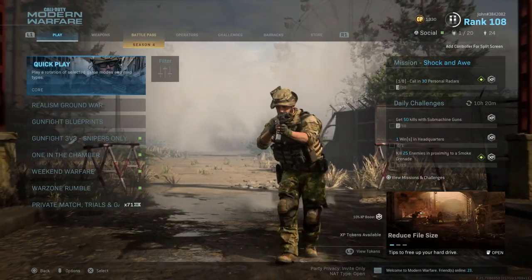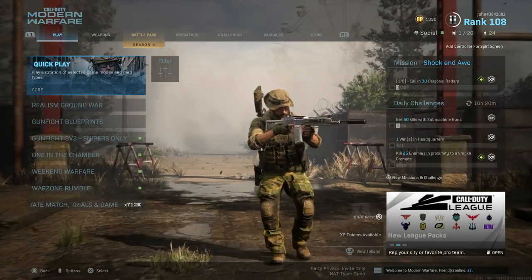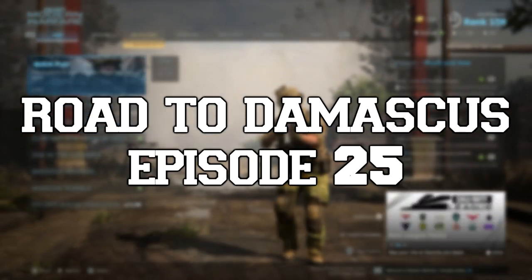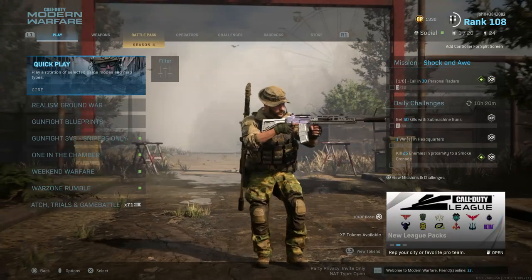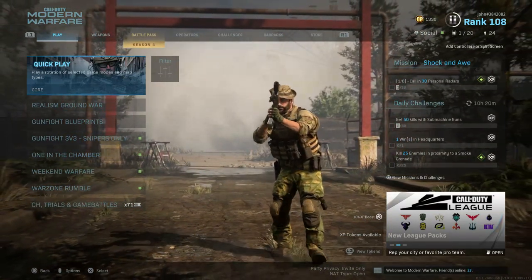What is going on everybody, it's Jon here. I'm back with another video, and welcome back to another episode of World of Damascus. This is episode 25, and in this episode we are going to be unlocking Gold for the Pila and officially unlocking Platinum for all of our launchers.